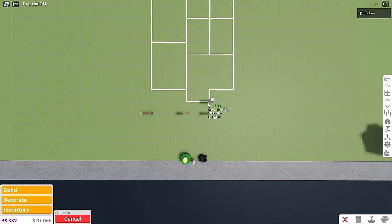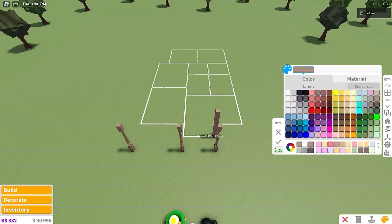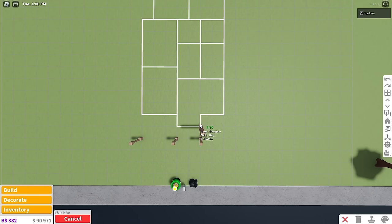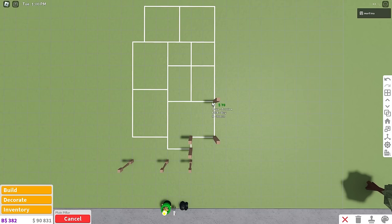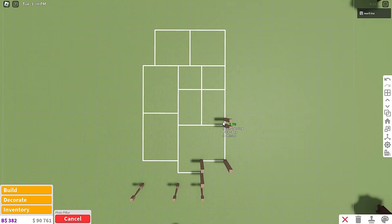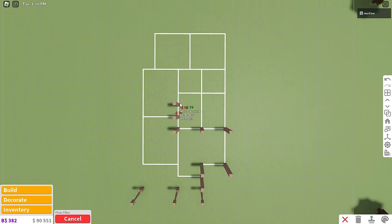Now we're gonna use the plain pillars, which are super cheap — really simple, but they look nice. We're gonna start where we left off with the rustic pillar, go back one, and color it the same. Then place one back one, to the right by two, back three. Placing it in each corner basically. Then go to the left by two, then left by two again, back one, back two, then to the right two, then to the right by two, then up two.